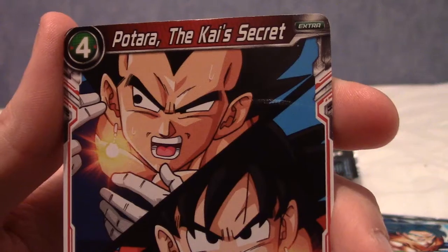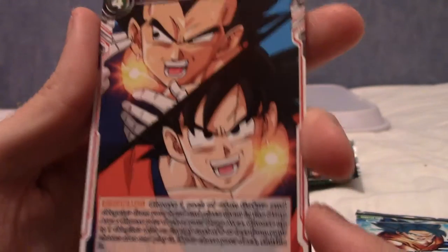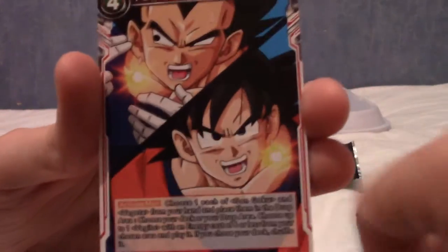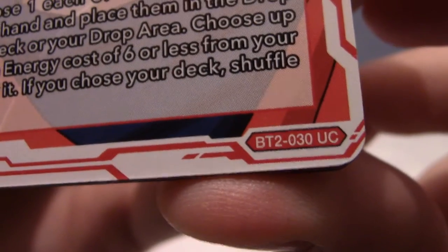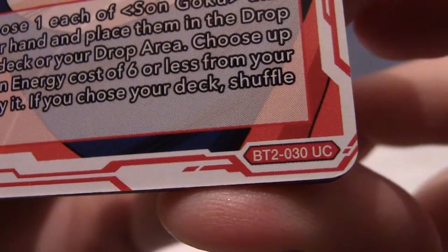We have Potara, the Kai Secret — that's pretty cool. It's basically like a deck-searching card or something: you get one Goku and one Vegeta. Do these things have rarities? UC, BT2, O30.